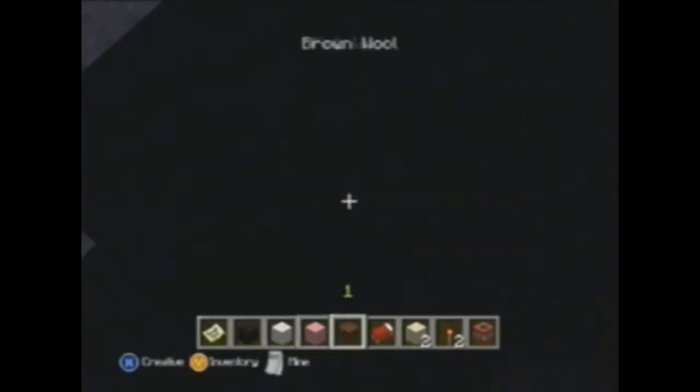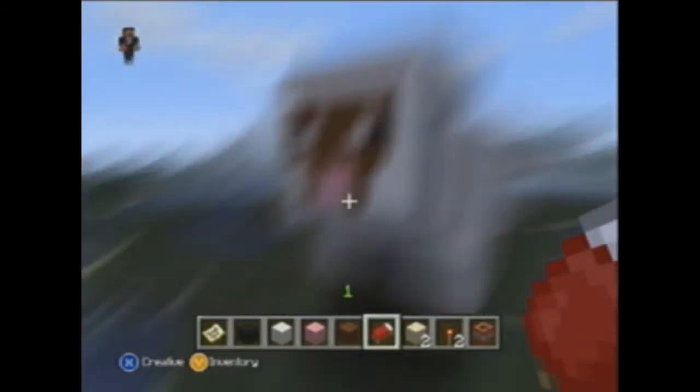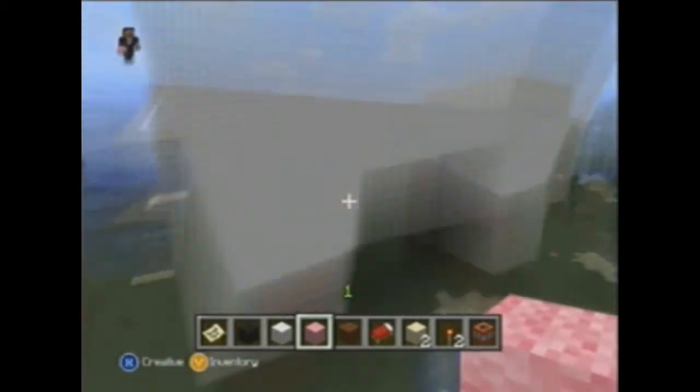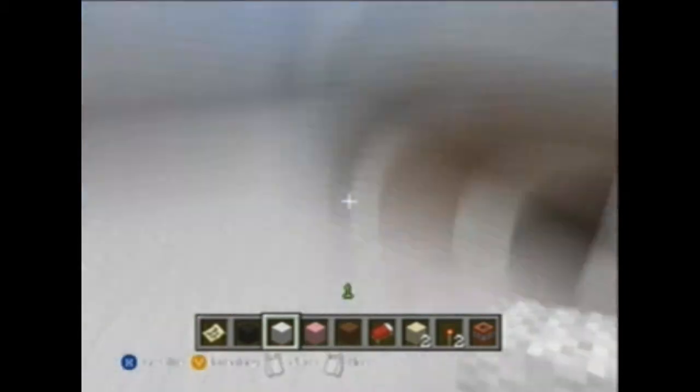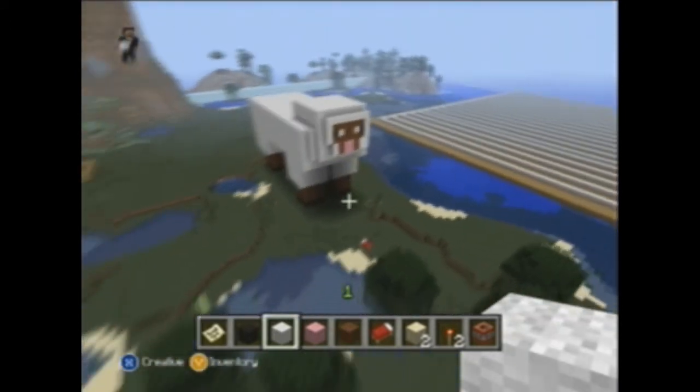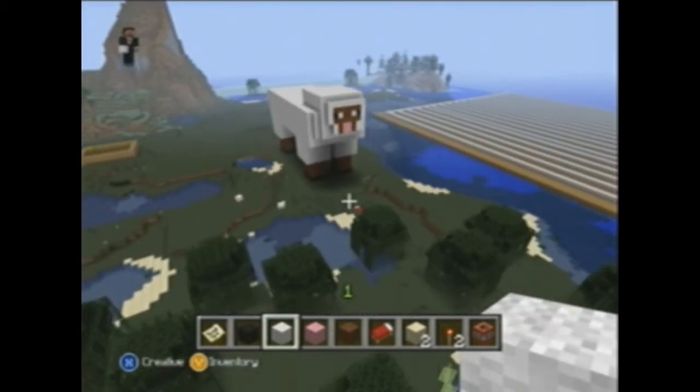I phased it back off the center. And then I made a bed so I could make it daytime. Boom — curlicue tail. There we go. And that's my sheep.